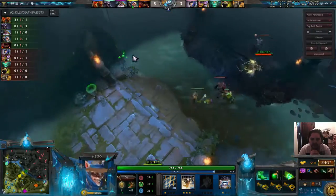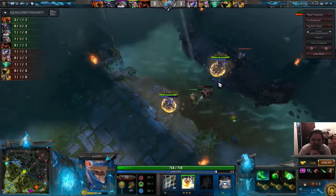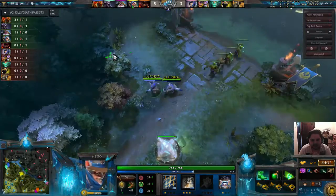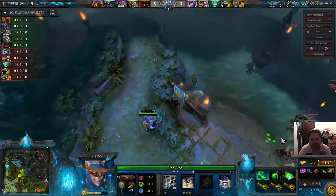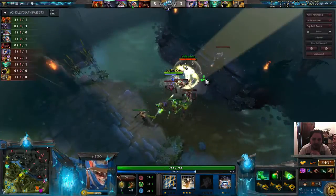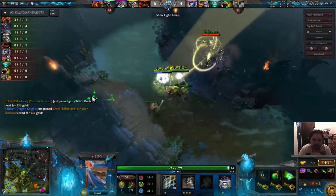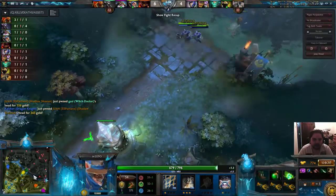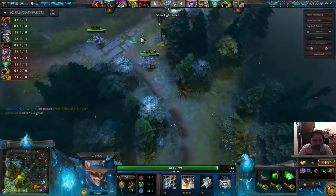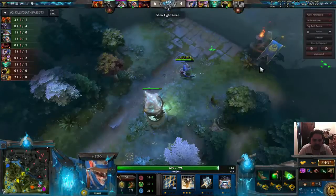Because TA is definitely not a hero you want to give farm to. The camp has now stacked, my second Meepo is here, and I am poofing the mid lane to try and clear waves. When you get three points in Poof with two Meepos you can practically clear an entire creep wave with two poofs. And when you get three Meepos and you do that, you'll most definitely clear a lane. So I'm sending my second Meepo back to that camp for the stack, and my main Meepo up to the top rune.